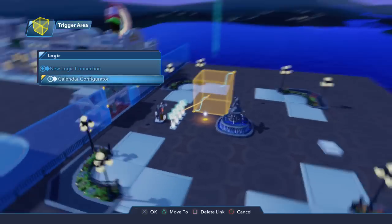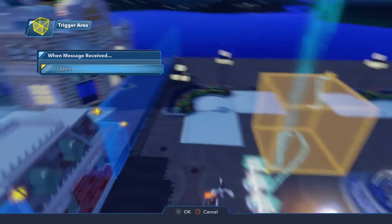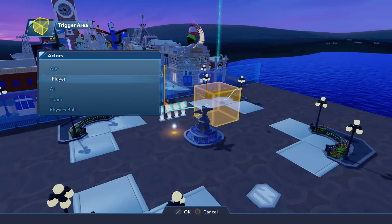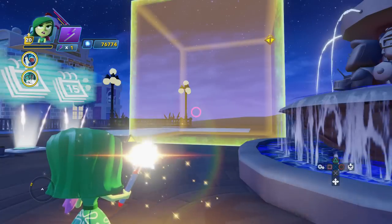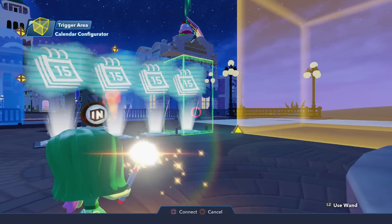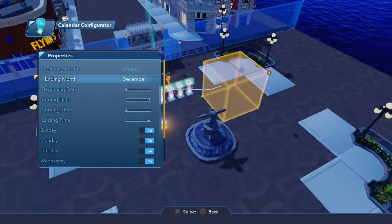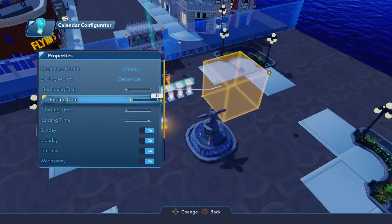So we're going to connect all four — exited player any — and I'm going to repeat it just to be sure I'm making the correct connections. Like I said, there might be a potentially easier way of doing this, but this is the way I'm aware of and coming up with on my own. Now we're going to set these calendar configurators for their properties. January to December are the range of months, so since it includes all months it's always going to trigger every single day depending on the time — January 1st to December 31st.